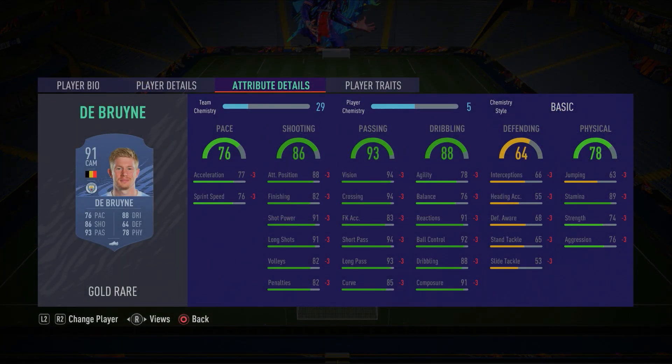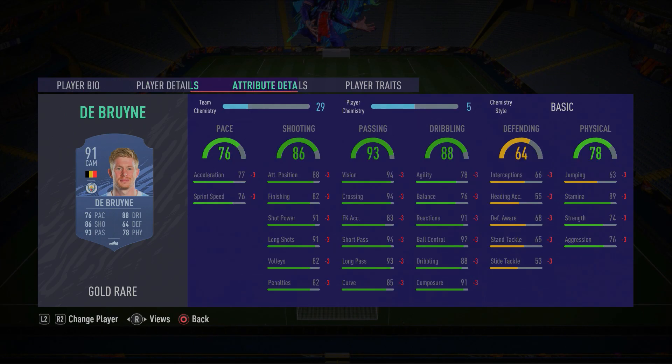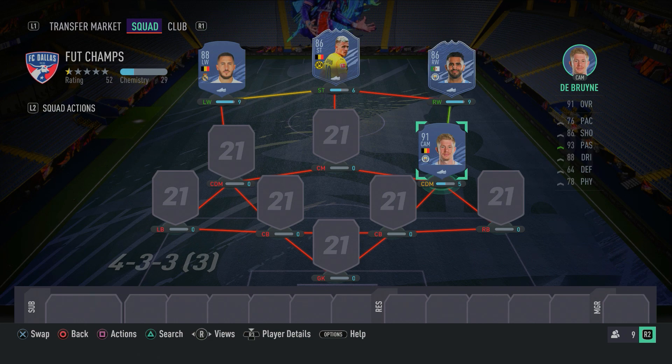In FIFA, Kevin De Bruyne is a fantastic card. He doesn't have that high agility or balance, but he's got good ball control, composure, dribbling, and his passing and finishing are absolutely ridiculous - crazy shot power, crazy finishing. In and around the box is where De Bruyne is most effective. Don't try and outpace someone with him, but in tight spaces in and around the penalty box, passing and moving and finding gaps - he's great at that. He's also got 5-star weak foot, so shooting on either foot is likely to hit the back of the net. I don't think I've actually come up against this card even once - too many people use the same teams. It's a great card, I recommend you guys go ahead and get Kevin De Bruyne.